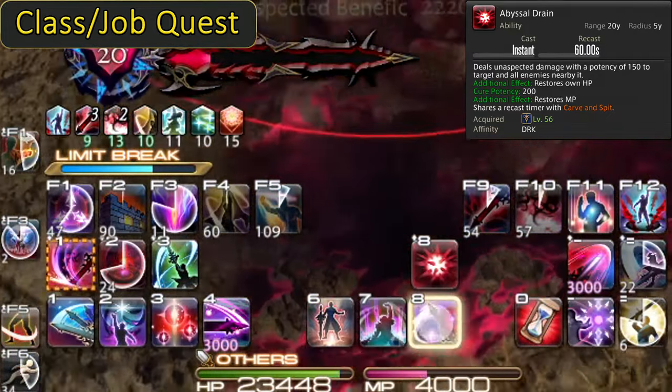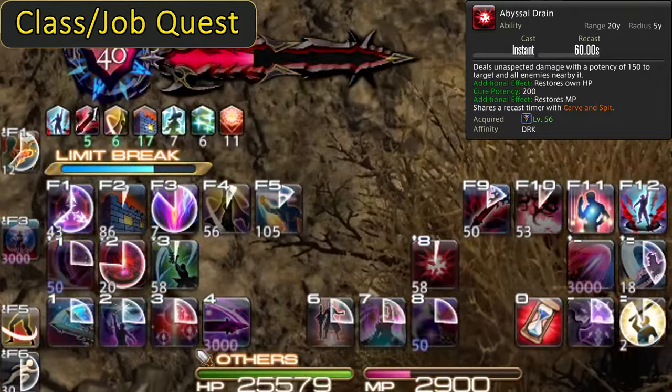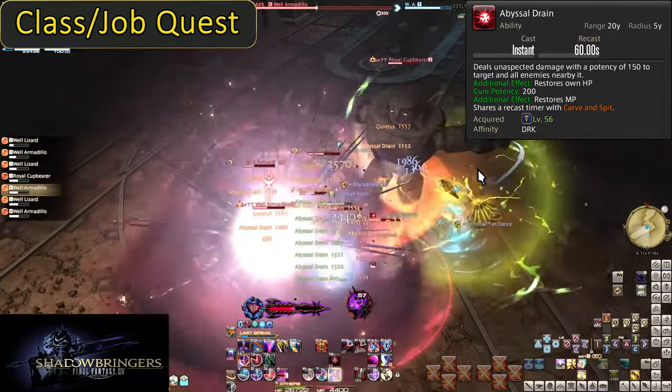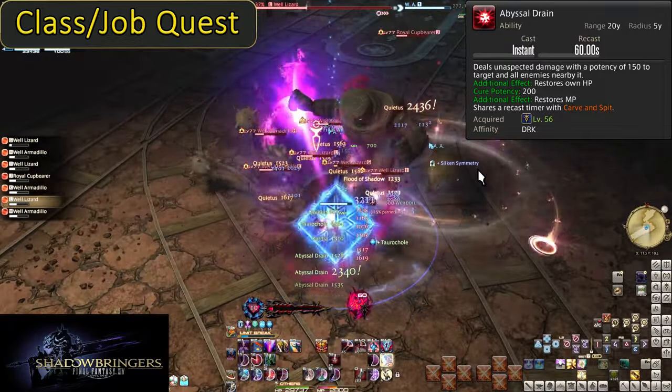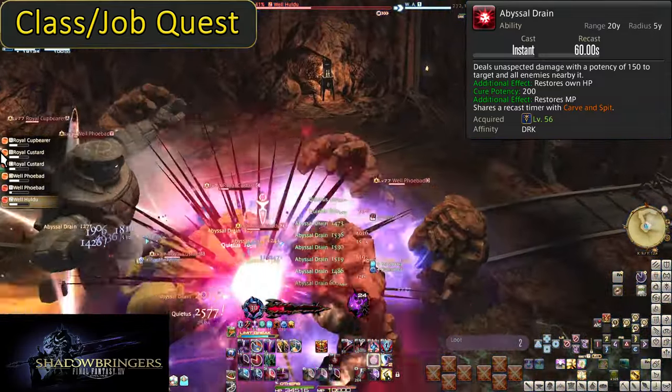It will be extremely tempting to throw this out instantly in any battle for the damage — 150 potency per enemy is a good chunk — but waiting a few seconds for the heal can help up your survival in a fight. If nothing else, your healer can save one of their healing tools for a little bit later.